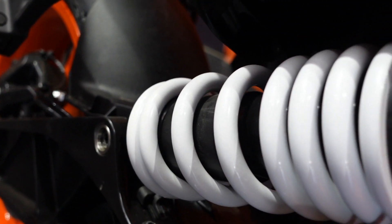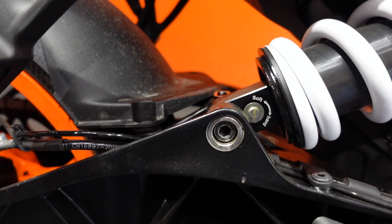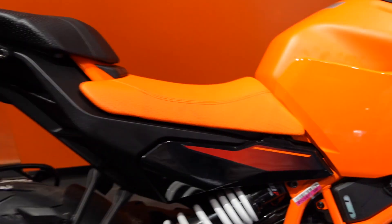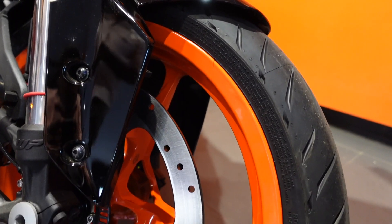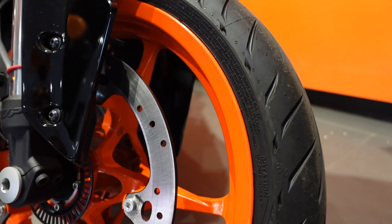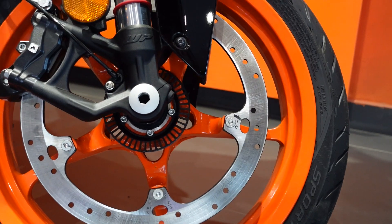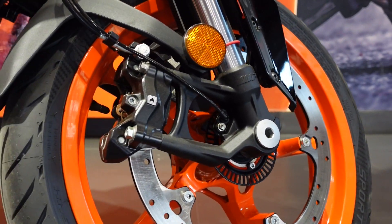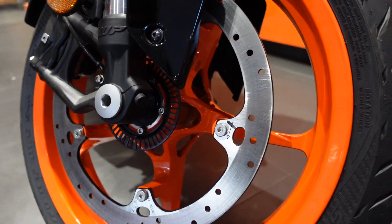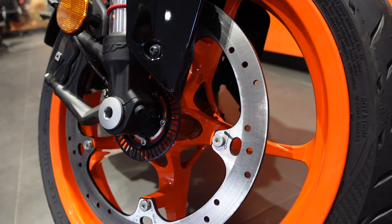That covers the switches. We get WP Apex suspension, and this time they are adjustable suspensions — you can adjust the front forks. That's a new feature on the 2024 Duke 390. In the rear, we again have WP Apex suspension, which is preload adjustable — you can set it to soft or hard.